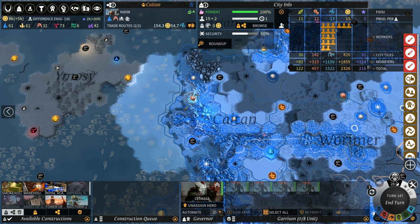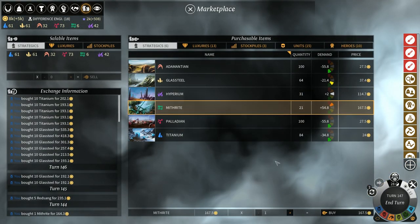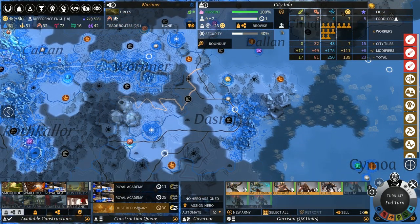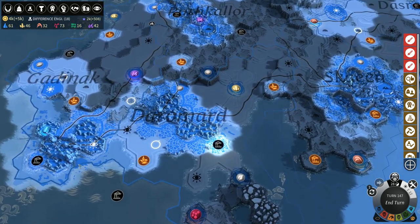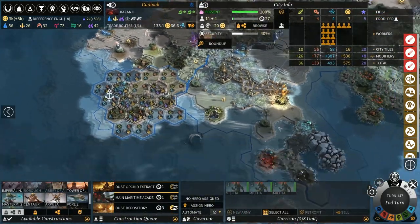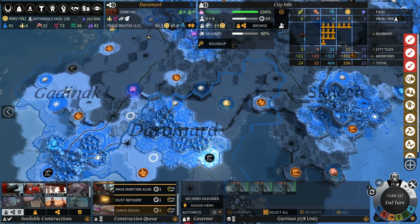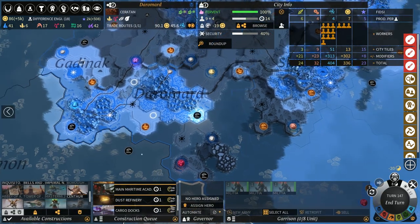We've managed to reduce the research time by six turns. Anything that's not building stuff we might need we can always research science. I want Imperial News Network on that. Anything that's got nothing else to build — let's put Dust Academy in there, and dust orchids as well. There's a lot of basic stuff not on these cities.